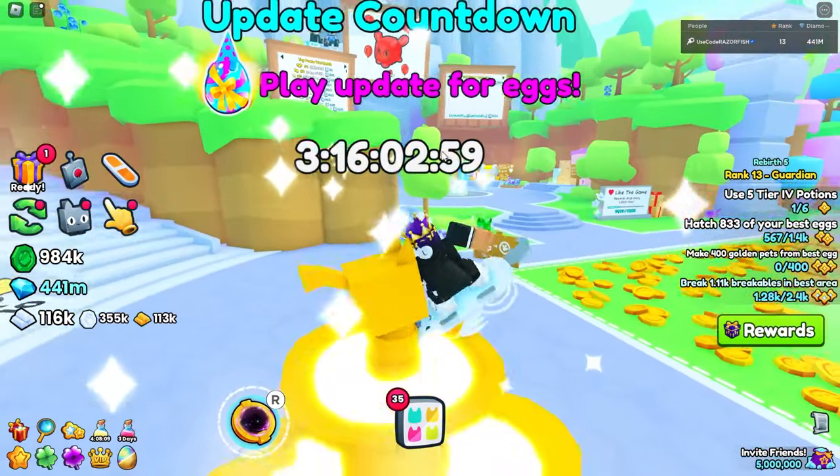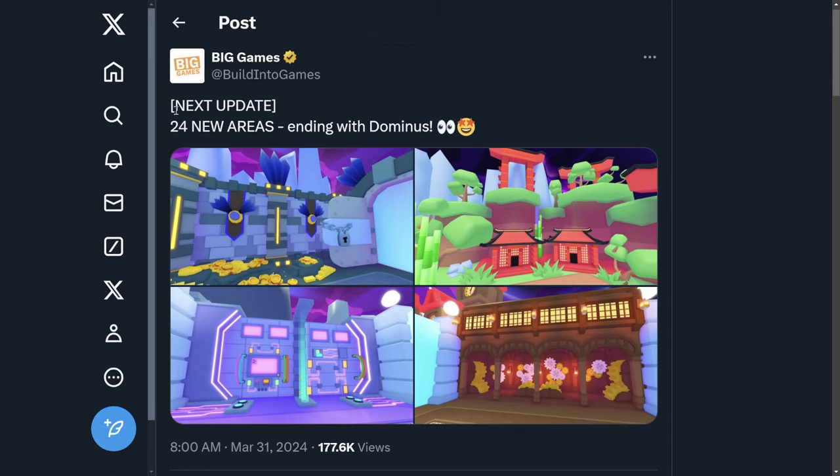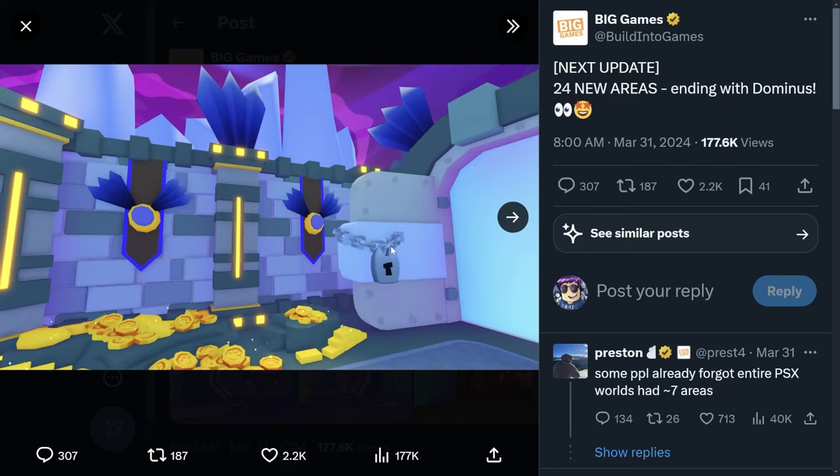On their Twitter account, Big Games said the next update is going to have 24 new areas, which is what they usually do every update. They also posted 'ending with dominus' — I'm not sure exactly what that means, but I'm guessing there's something dominus-related at the end of the new areas. They put an eye emoji too, which usually means something secret to look at. And one of the areas actually has a lock leading to some type of secret area door.